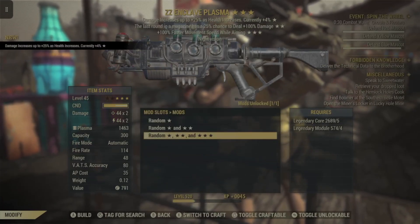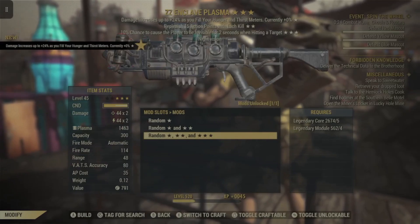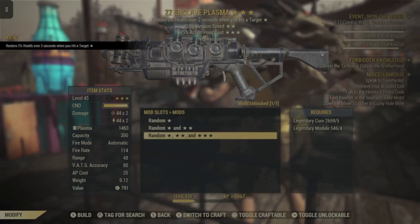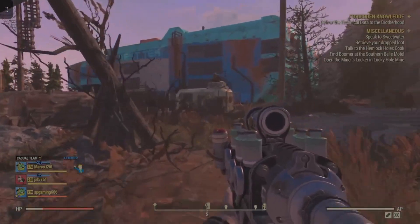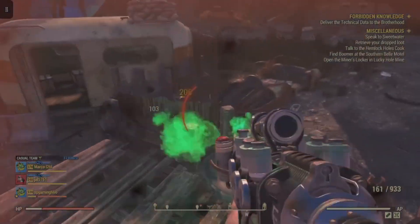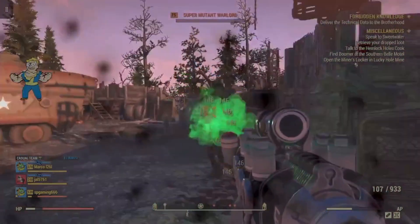They will also be adding a fourth star. We don't know if this is going to be just a fixed set effect like the Ultrasight one — where it does 50% more damage to Scorch targets — or if it's literally another star where you could choose any effect you want. But that is coming in the game. Whenever the update goes live, I will make another video on exactly how to get a four-star Legendary weapon.